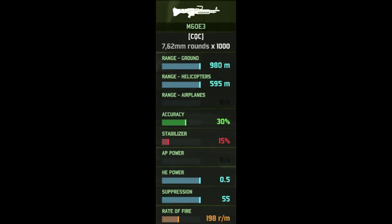Lastly, we have the M60E3, their machine gun, with a ground range of 980 metres and helicopter range of 595 metres — so a very long-range machine gun. It is also CQC, so they can use it in close-range engagements, whereas static machine guns have a minimum range of 100 metres. It has an accuracy of 30%, stabilisers of 15%, an HE power of 0.5, and a rate of fire of 200 rounds a minute. It's a pretty decent machine gun — not the best, but not the worst.